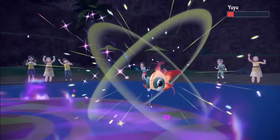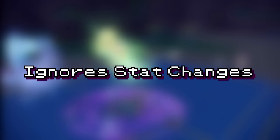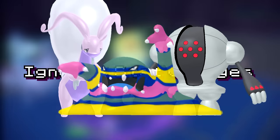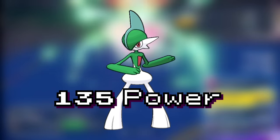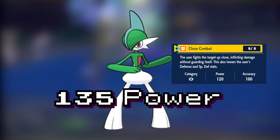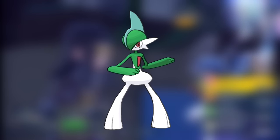Sacred Sword from Gallade is one of the strongest and most reliable moves in the game. Because Sacred Sword ignores stat changes when dealing damage, the move is great for breaking past setup Pokemon like Registeel and Gholdengo, while outright beating evasion strats like Alolan Muk and Smeargle. At 90 base power it's already a great Fighting move, but after the Sharpness boost it becomes a whopping 135 base power — a whole 15 points stronger than Close Combat with none of the drawbacks.